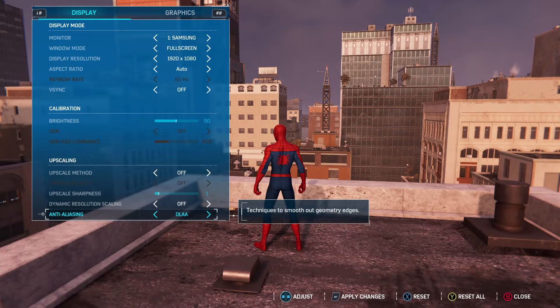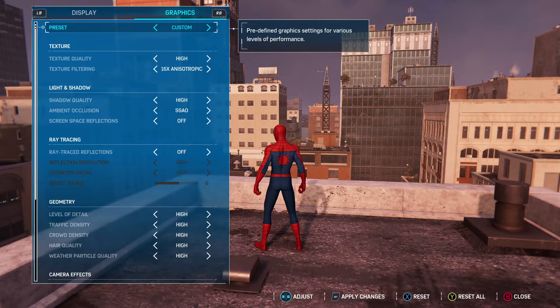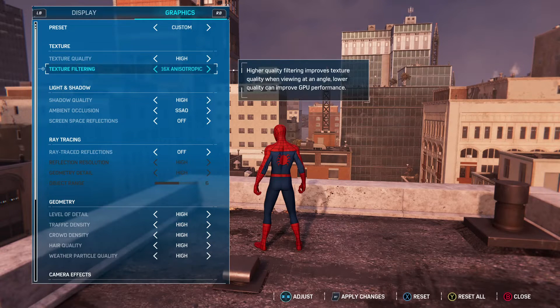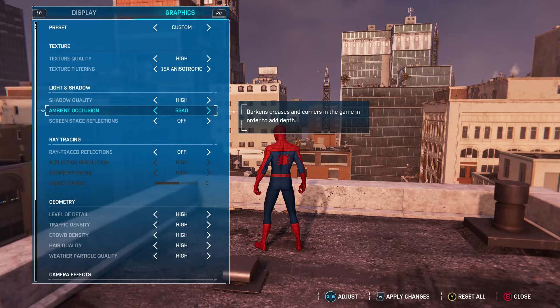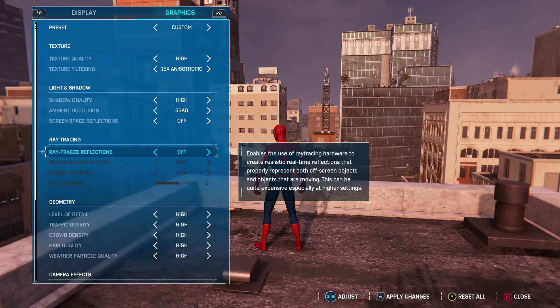For Graphics, I have mine on Custom: Texture Quality at High, Texture Filtering at 16x, Shadow Quality at High, SSAO on, and the next option off. For Ray Tracing — only enable this if you have a strong enough PC. If you're watching this for an FPS boost, switch Ray Tracing off, because enabling it can cost you 30–50 FPS.